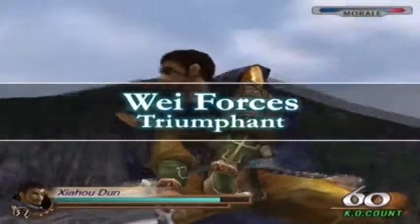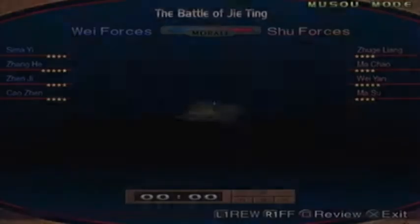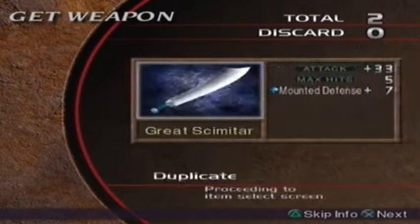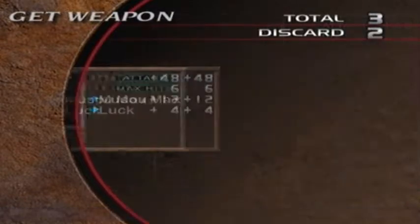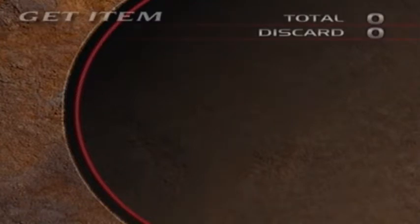And that's that. The Battle of Jai Ting is complete. Quick replay: 9 minutes, 8 seconds. I've got a current sword, a great scimitar. If it's not a current sword I don't really care about it at this point.